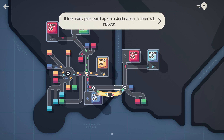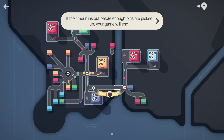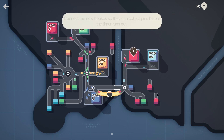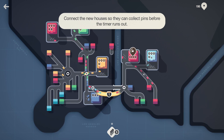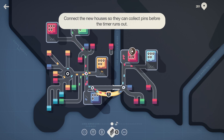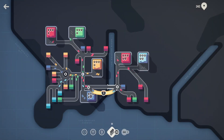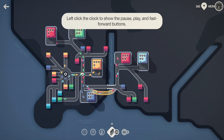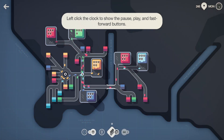I don't know why these guys are stopped — probably because of the red light here. If too many pins build up on one destination, a timer will appear. So we gotta make things more easily accessible. If the timer runs out before enough pins are picked up, your game will end — okay, so there's a penalty. They're coming — they're going to Home Depot! All right, so this is just basic learning. I kind of get the understanding. Don't forget you can also erase roads and replan. There we go — motorway back up.